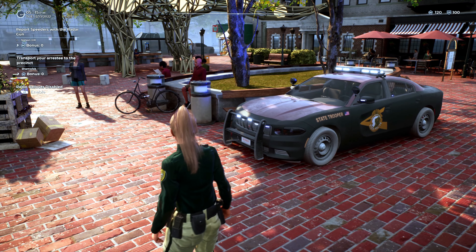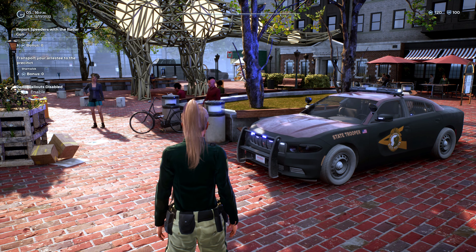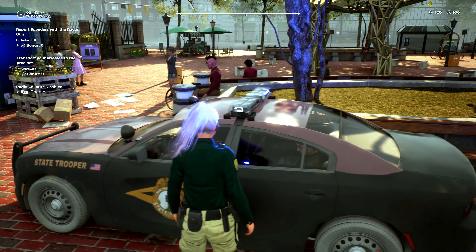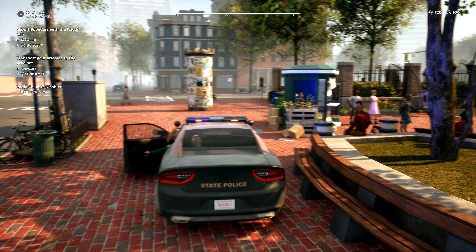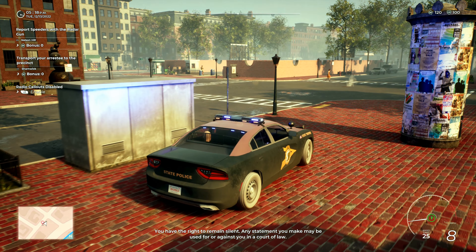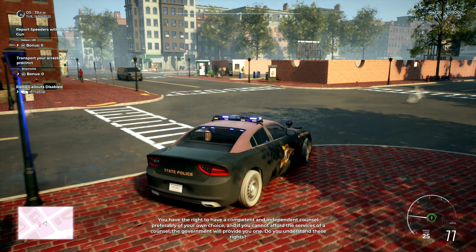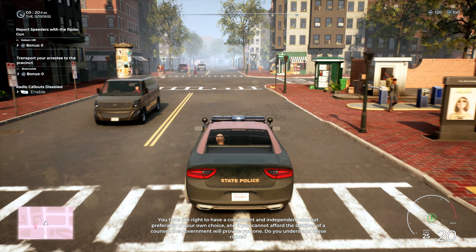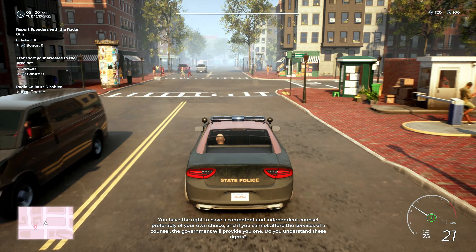Let's get a nice thumbnail here. Oh, that one looks good — that'll do. 1-19, that robbery call is going to be code 4. And you can show me 1-10-15, 10-19.